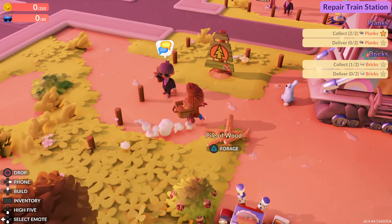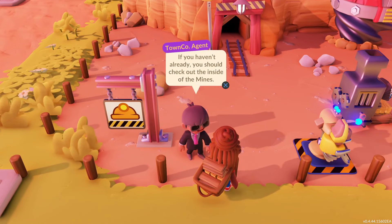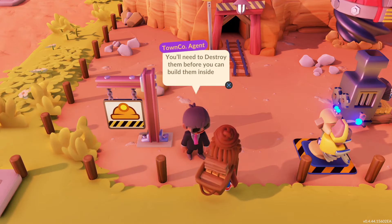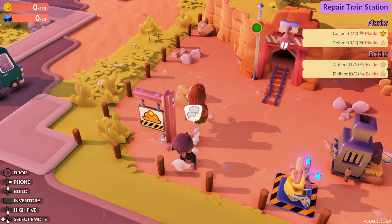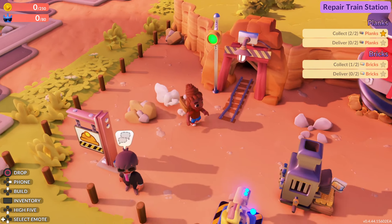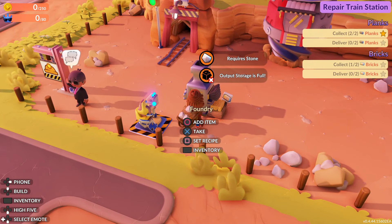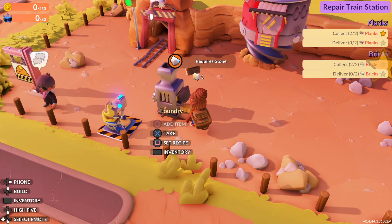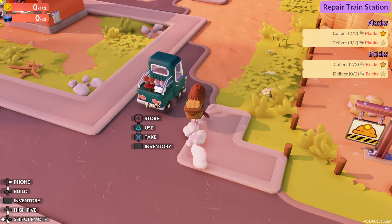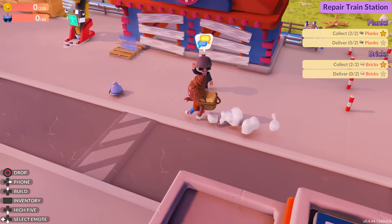So I need a brick. That bunny is so cute! Hi. Orange. Where am I supposed to be going? Is that the train station that he was yelling in front of? Is this the train station? Birdies! Fat little birdies.